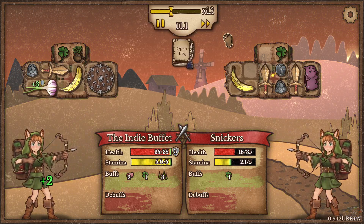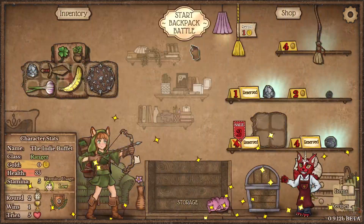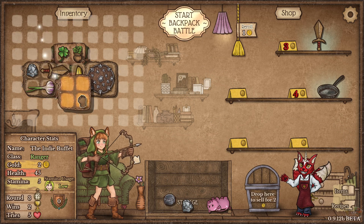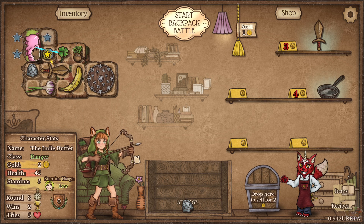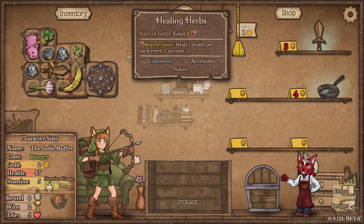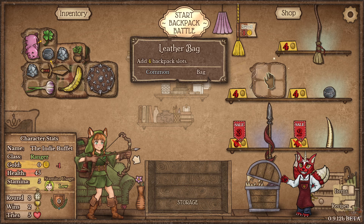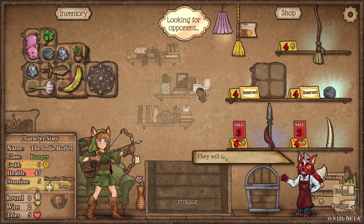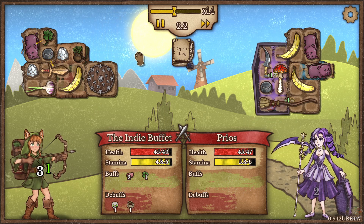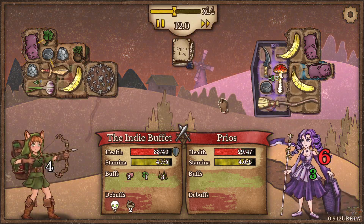If we're gonna do the golem, we should be looking for bags of stones. Give me this — I want this whetstone, please and thank you.